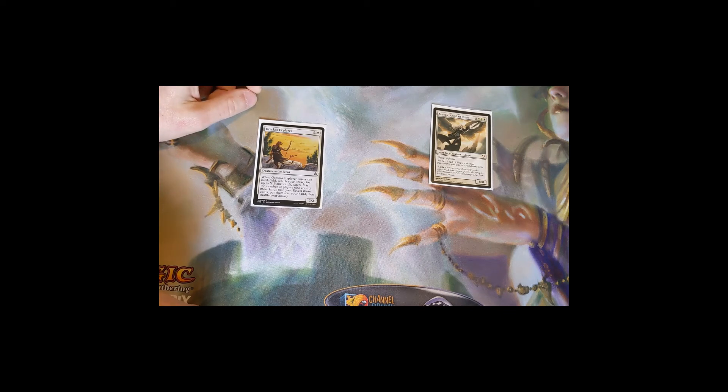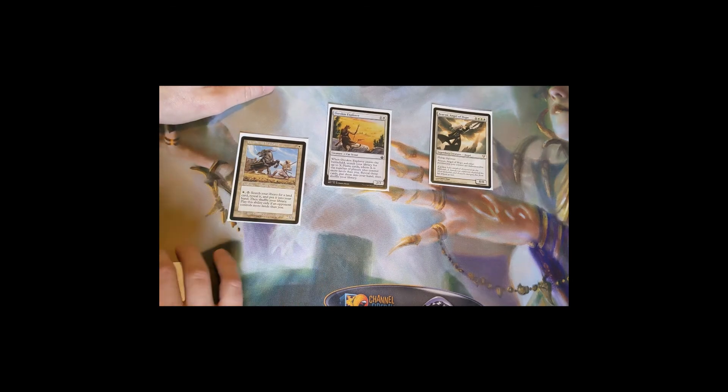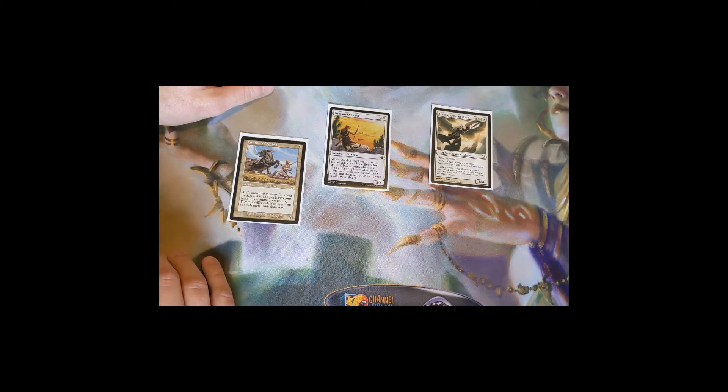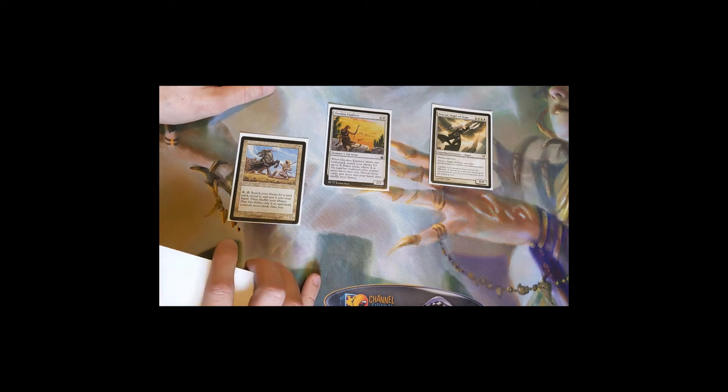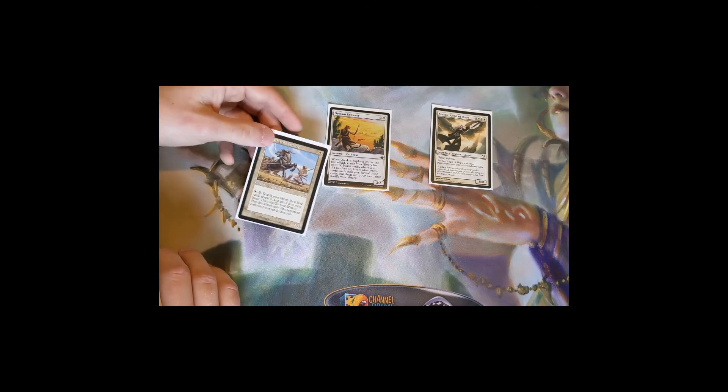Weathered Wayfarer has a similar caveat — you can only use the ability if an opponent controls more lands than you. Pay one white and tap to search your library for any land card, reveal it, and put it into your hand. The great thing is it can search up any land: Cryptic Caves, Nykthos, or other utility lands — you don't have to grab a basic Plains. You can grab the exact land you need at that moment.